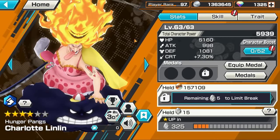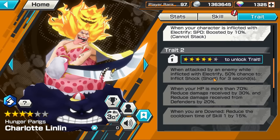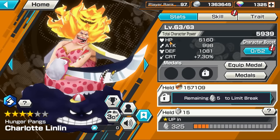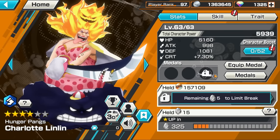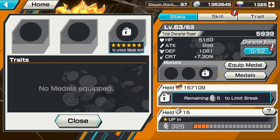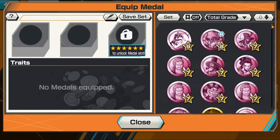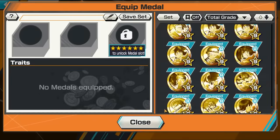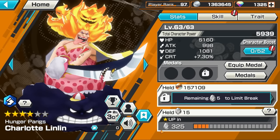So your progression goes: start at level 60, work up to level 80 to unlock all traits, then eventually reach level 100 to unlock a third metal slot. These metals give extra stats — you can increase HP, attack, defense, and crit, though crit is kind of useless and doesn't really work that well.